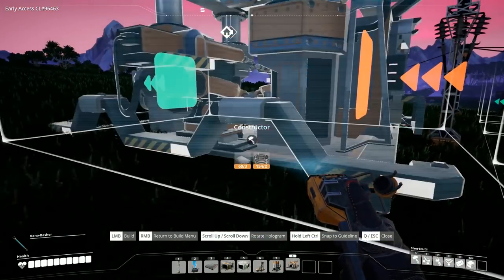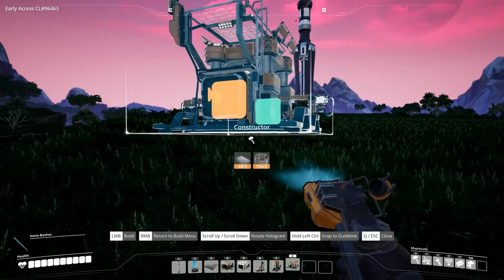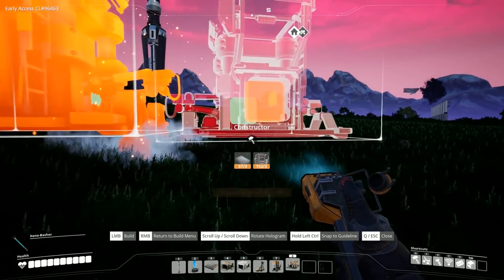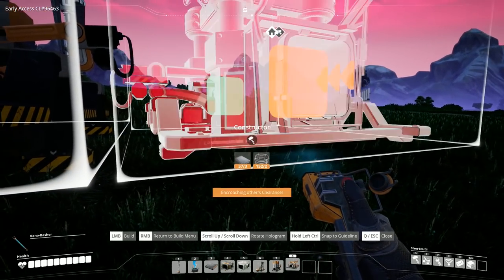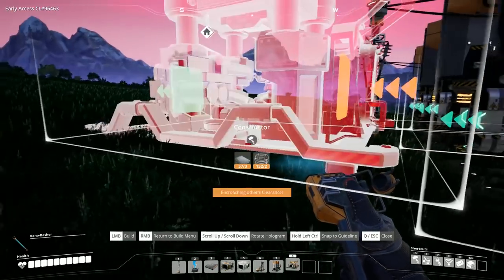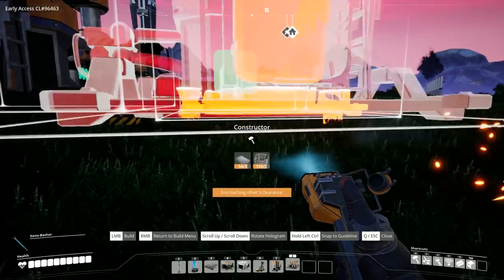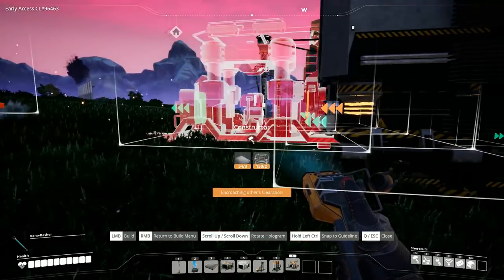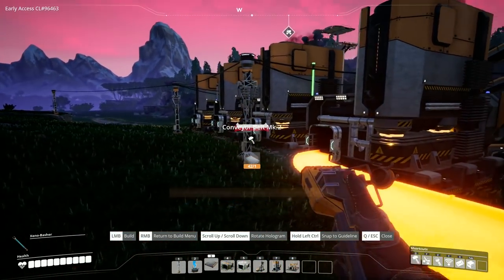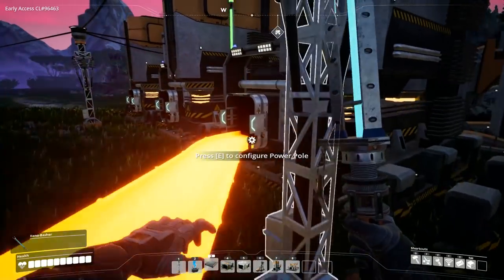We'll place this down, making sure it's aligned, and then place this over on the left. We'll build along from there. It looks like it's off centre but it clearly is not — we'll place it about there. We do need to connect this up as well, so conveyor belts will go from one to two. I thought it was going to clip onto that one, but it works out fine.